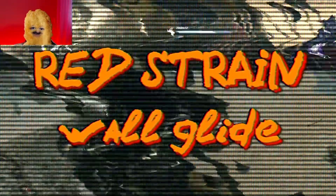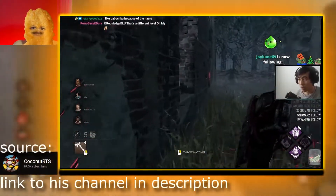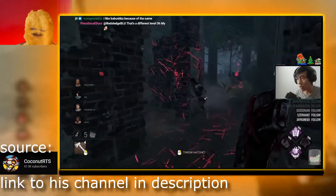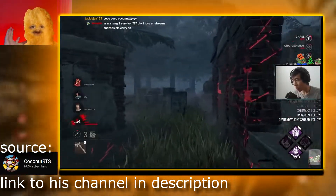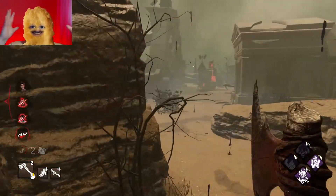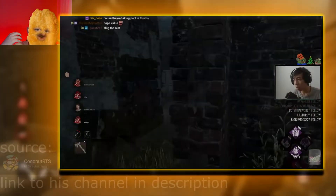Red stain wall glide. If the double flicky 360 is too hard to learn, this one is basic and coconut always does this move — you should too. No matter where you're running, try to hide your red stain by looking at the wall, and this will lead you to easy hits.